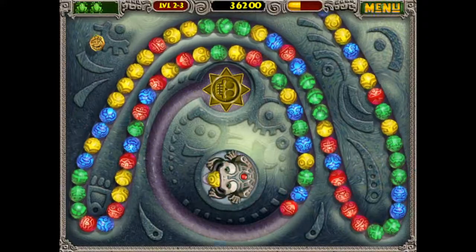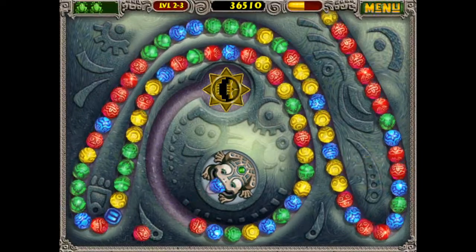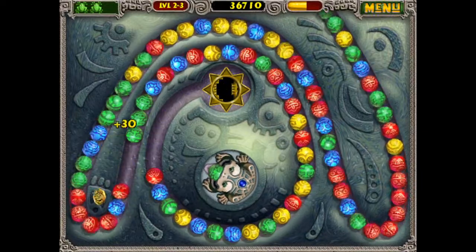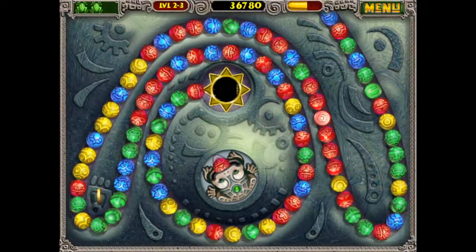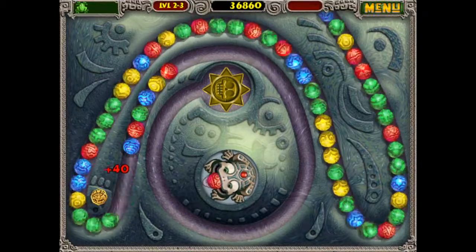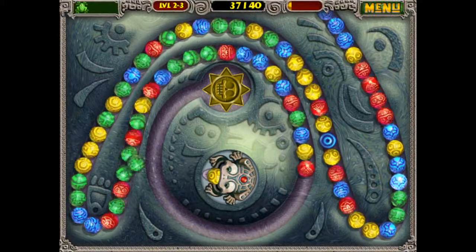I think the key here is to just not even focus on the gauge so I don't stress myself out. Just put it in the back of your mind, because I'm just going to end up getting overwhelmed again. I need greens right now. That slowdown ball I could probably use right now. Why am I not getting any blues? Give me some blues, for goodness sakes. Doesn't even matter now because it's already gone. I'm overthinking this to the point where I can't even speak coherent English.